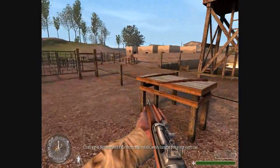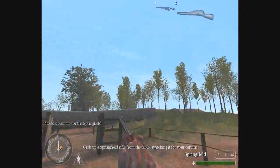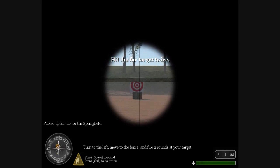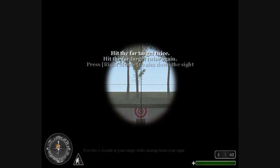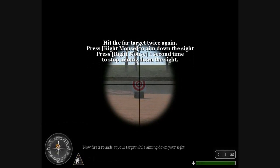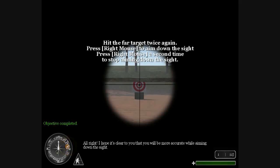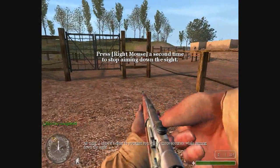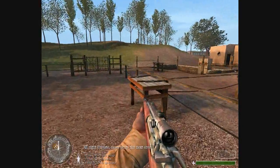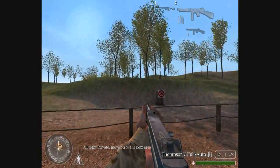Grab a Springfield rifle from the table, switching it for your carbine. Turn to the left, move to the fence, and fire two rounds at your target. Now fire two rounds at your target while aiming down your sight. I hope it's clear to you that you will be more accurate while aiming down the sight. All right, private. Move on to the next area.